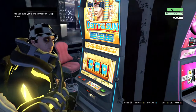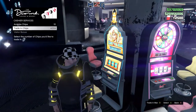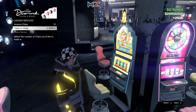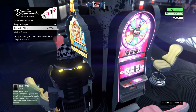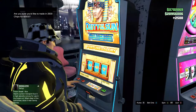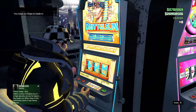When you guys did that, get up off the seat. You will have this menu popped up — it says trading chips. Press Y, press A, and then it says: are you sure you would like to trade in 2,500? Then press right on the d-pad, press Y, and then spin.